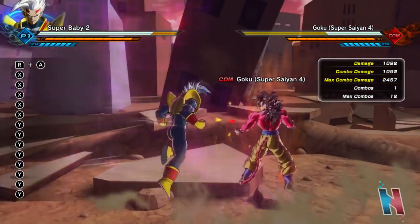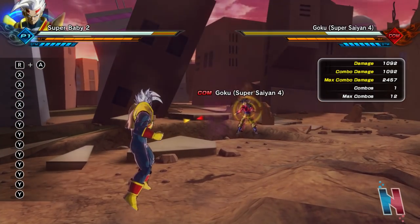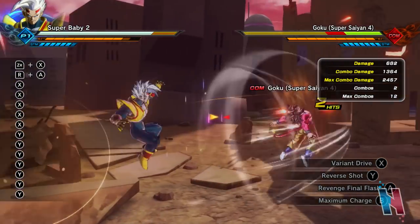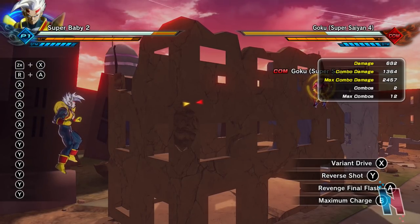Alright, 1092 on the grab — not bad. Now, time for what I think is probably his most unique move: Variant Drive. This works one of two ways. If you just execute the attack normally, he deals 1364, and you'll notice that he attacked Goku twice.